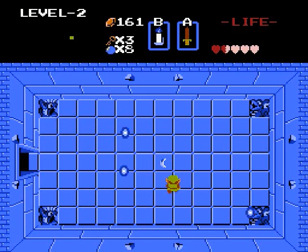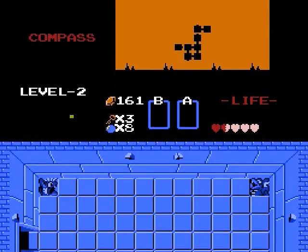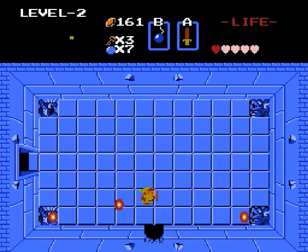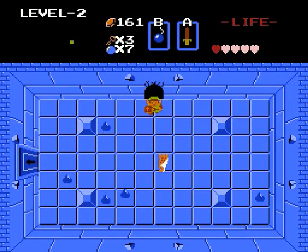We're killing all those guys and we get the magical boomerang. The difference between the regular one and the blue one is that the magical boomerang can go all the way across the screen.